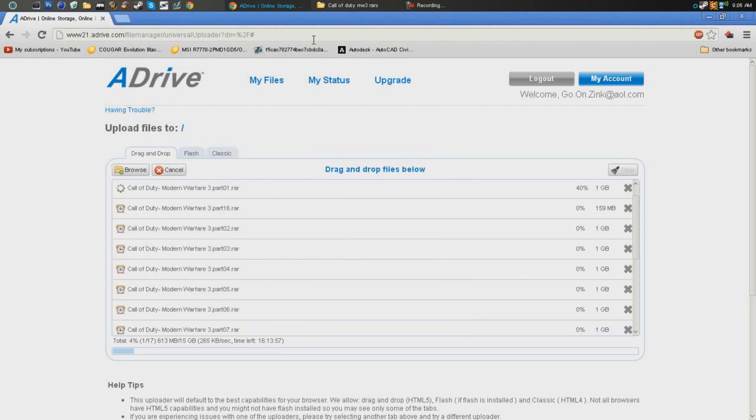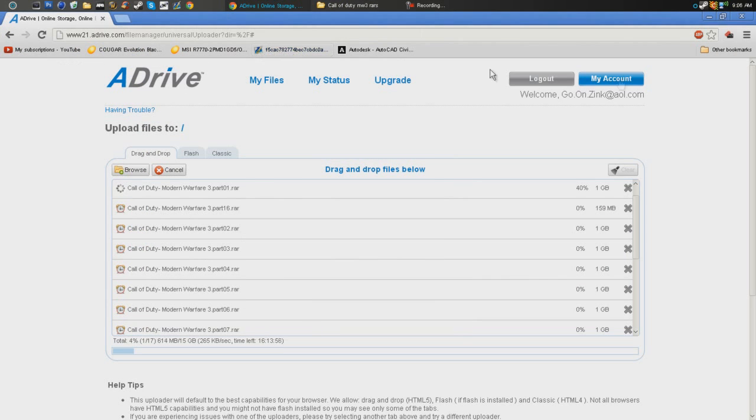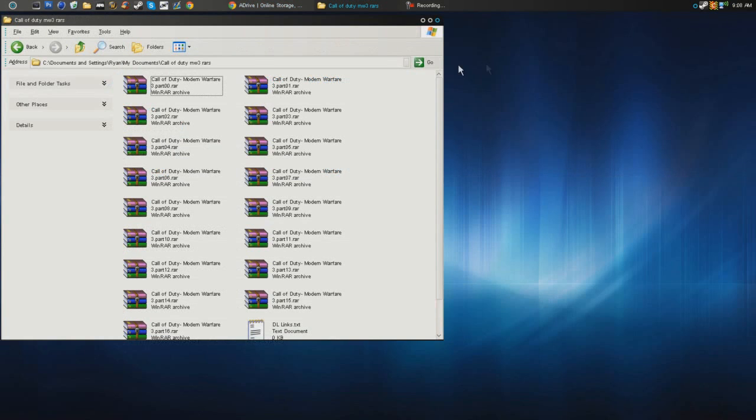I'm uploading it right now. I'm using adrive.com — 21.adrive.com — because it's the only website I could find that lets me upload files that large in gigabytes. So that's basically it for the download. I'll show you some gameplay, though I'm not sure how well it'll show up in Camtasia.